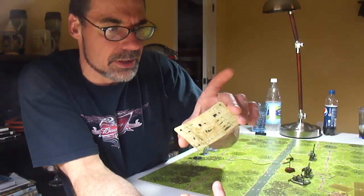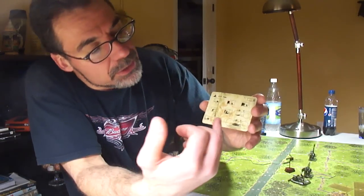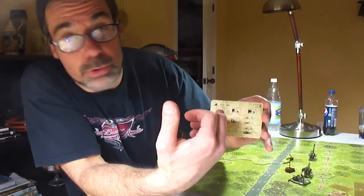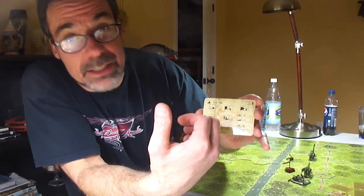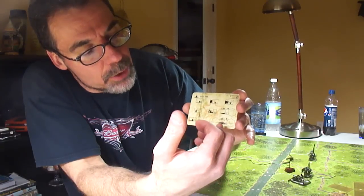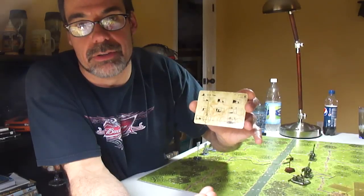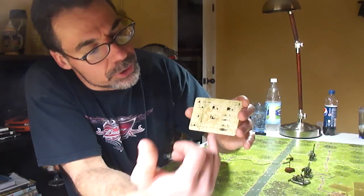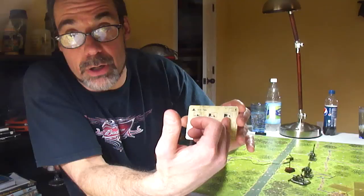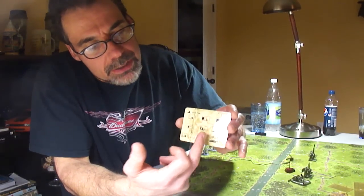On the back are your orders — very important. With this anti-aircraft gun, for example, orders include deploy, withdraw (which means it hooks up to a truck to move), fire, suppressive fire (which costs more ammo), ambush (where you hide the unit and it pops out to shoot), defensive fire, and loading ammo. This is the heart of the game — the orders really mean a lot.